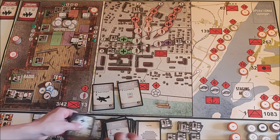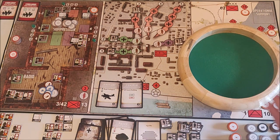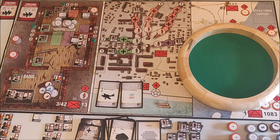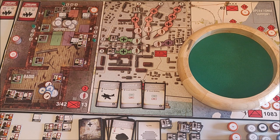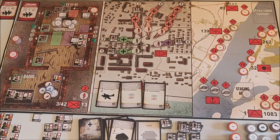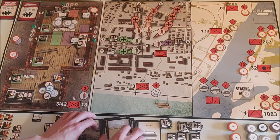We get an attack building that can only attack the green or red part, luckily. It attacks the green part which has full health of six — he misses. Another attack building, also green or red — attacks green with three dice and misses. Nice — I get a little breathing room because things have been turning bad.